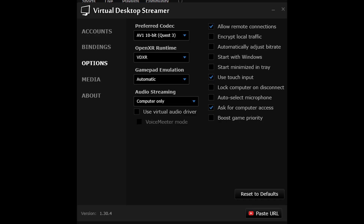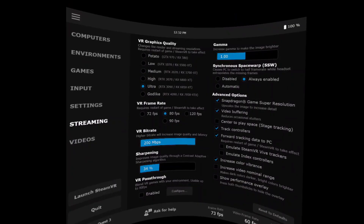Put on your headset and once your headset is connected with your PC via Virtual Desktop, these are my settings. For the VR graphics quality, I have Ultra — but try it on High first. VR Frame Rate can either be 80, which is halved to 40 FPS, or 90, which is halved to 45 FPS. I know this sounds low, but trust me, it ain't that bad. VR Bit Rate — I put mine to 200, but start at around 130 and work your way up. Sharpening at 34%, and then on the right side, Synchronous Space Warp — put it to Always Enabled.